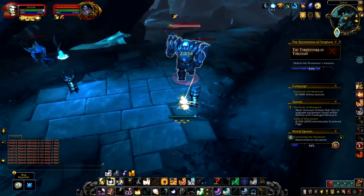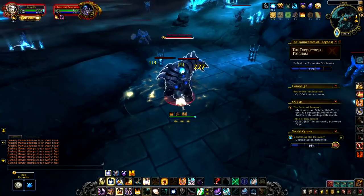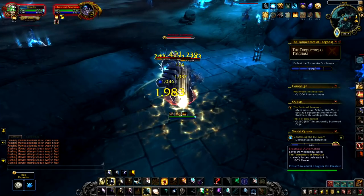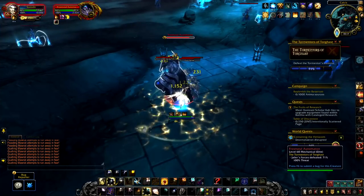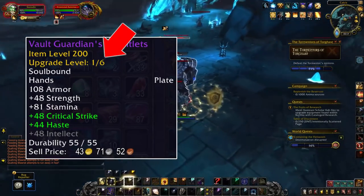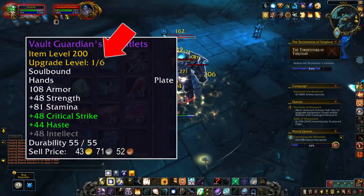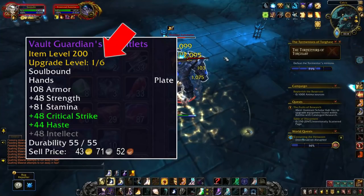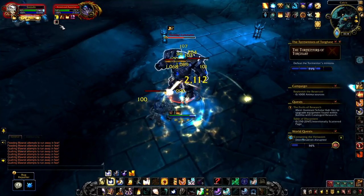Completing covenant assaults throughout the week scores you 100 soul cinders. Roughly every hour a random event called the Tormentors of Torghast occurs — similar to the Wrath of the Jailer events where bad guys spawn until a bigger bad guy appears, rewarding more gear and goodies. This event also drops soul cinders; complete it once a week for another 50 cinders. Gear that drops in the Maw and Korthia is upgradable, starting at item level 200 and upgradable all the way to 233.